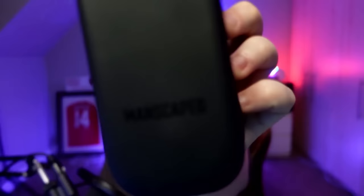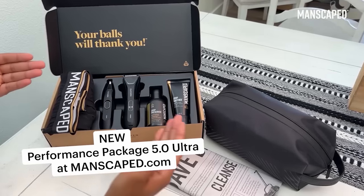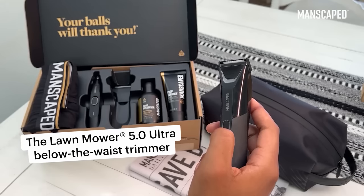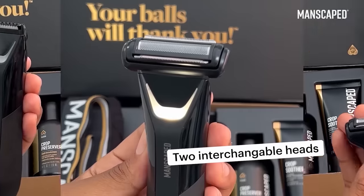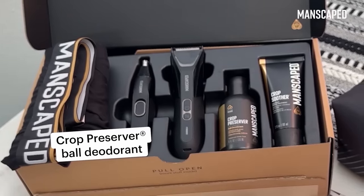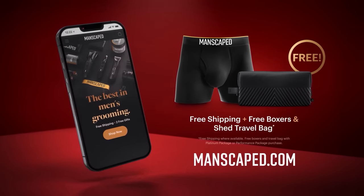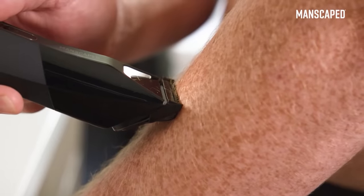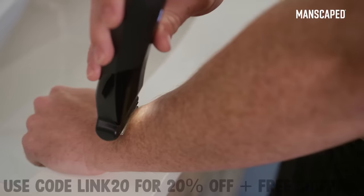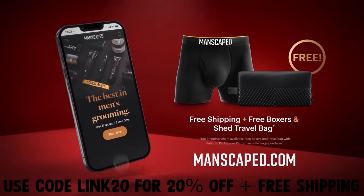A massive thank you to Manscaped for sponsoring today's video. As the new year approaches, why not make self-improvement a breeze by keeping your body well-groomed? Introducing Manscaped's Performance Package 5.0 Ultra — the ultimate all-inclusive kit designed to help you feel clean, cut, and confident. Featuring the Lawnmower 5.0 Ultra, this next-gen trimmer ensures precision and ease when tackling your toughest hairs. The package includes the Lawnmower 5.0 Ultra, the Weed Whacker 2.0, the Crop Smoother, the Ball aftershave lotion, the Crop Preserver, anti-chafing ball deodorant, and two free gifts — the Boxers 2.0 and the Shed 2.0 toiletry bag. The lawnmower features two interchangeable next-gen skin-safe blade heads and is waterproof. Get 20% off and free shipping with code LINK20 at manscaped.com.